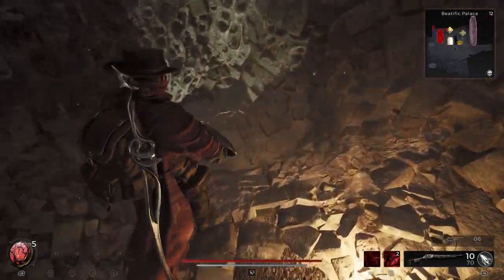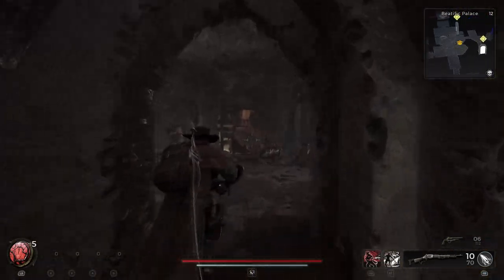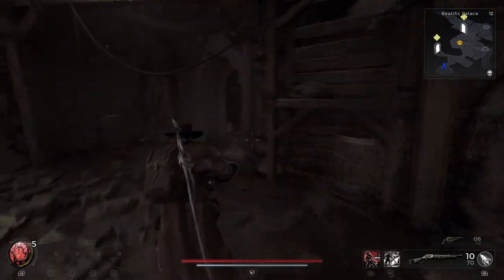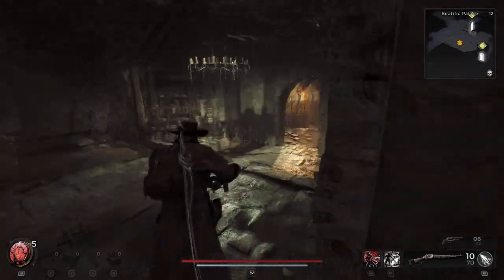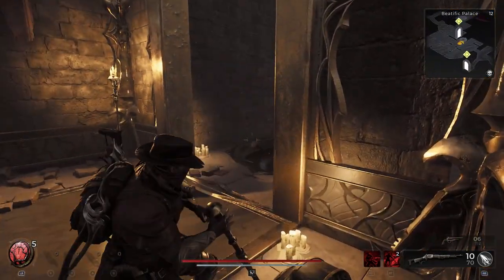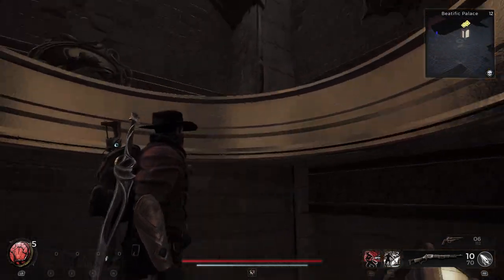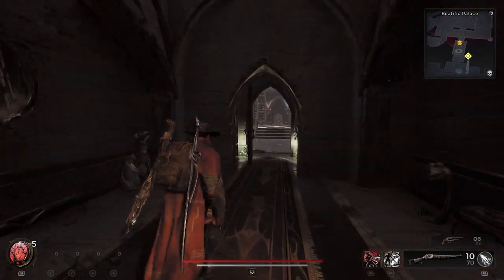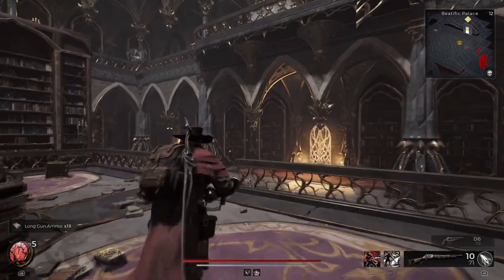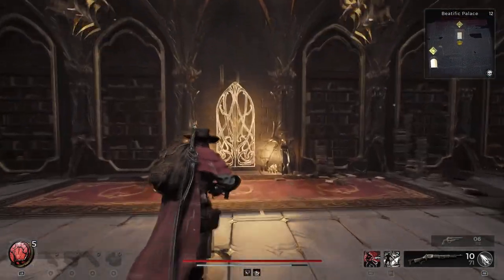I'm going to sneak around these guys. When you drop down here you drop back to the area where the jester is — he's down that way. So we're going to take the elevator again back up and now we're in the library. I haven't cleared the enemies here so I'm going to go ahead and clear them out.